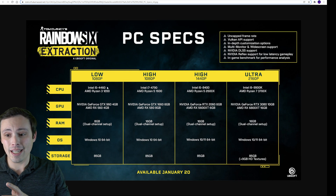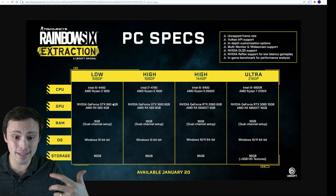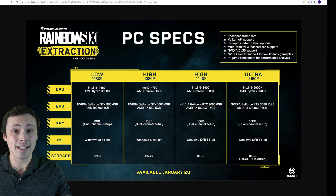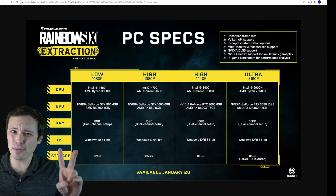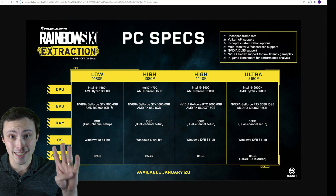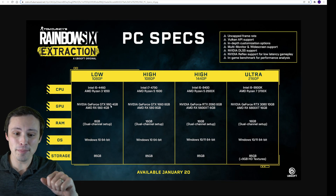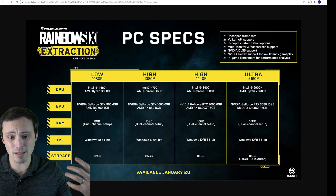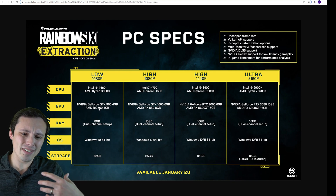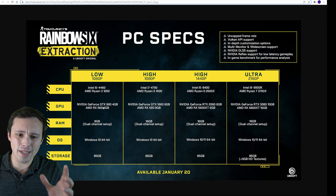Now let's get into the CPU and GPU stuff. At the low end, notice the important detail: 4 gigabytes — because a GTX 960 had a 2 gigabyte version, so they're specifying the GTX 960 4 gigabyte. If you have a 960, it might not be 4 gigabyte, so check on that. They're recommending that up against an RX 560 4 gigabyte. This seems a little interesting because I believe the RX 560 is less powerful than a 960, so I'm curious about these being placed in the same performance tier.